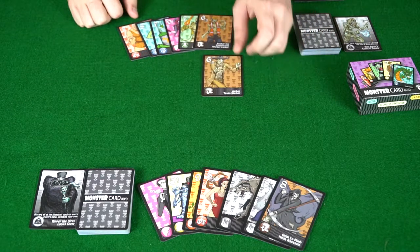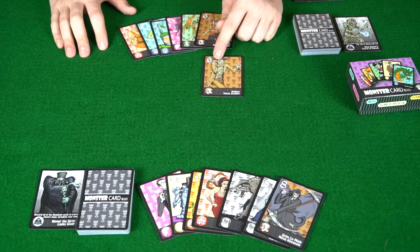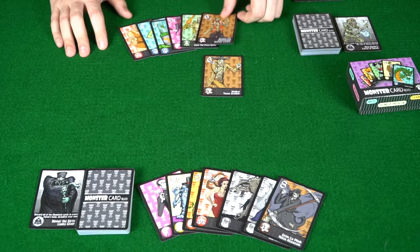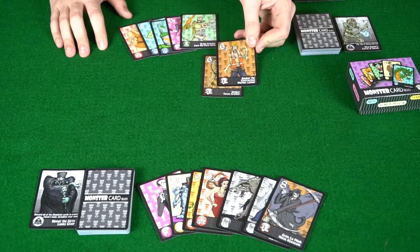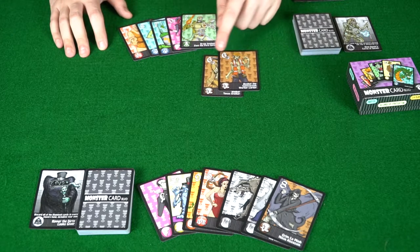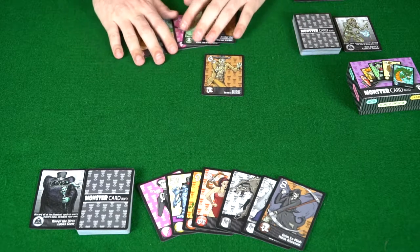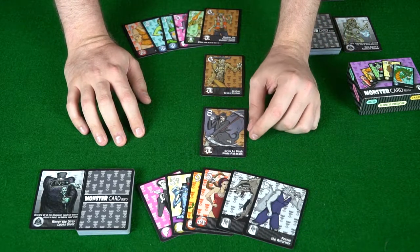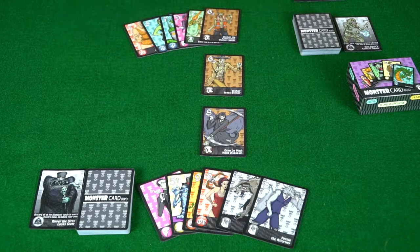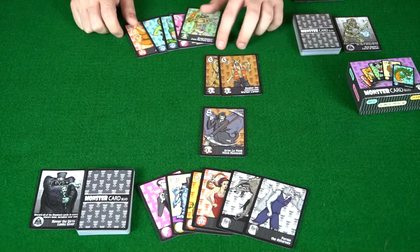The next player plays Walker Texas Stalker, a six-point card with a times-two multiplier. If he has the matching card — Booker the Contraction Worker Lurker — it scores 12 and 12 instead of just six, but he needs both. He has them, so he plays both and scores 24 points. His opponent plays Grim Lo Min Ninja Assassin, an eight-point card, versus the six.